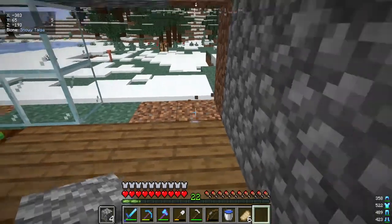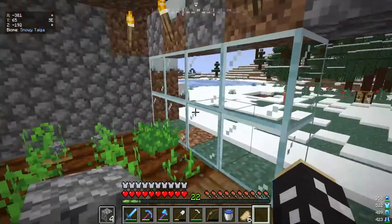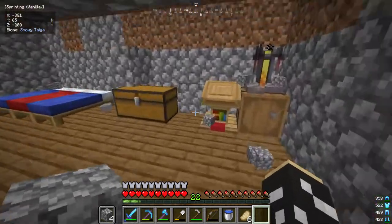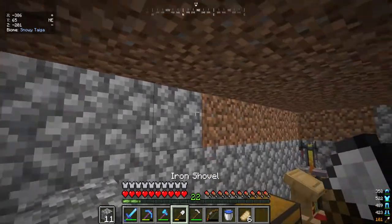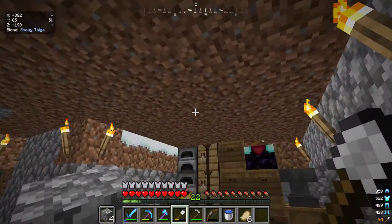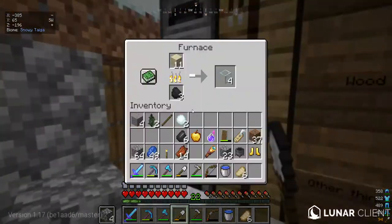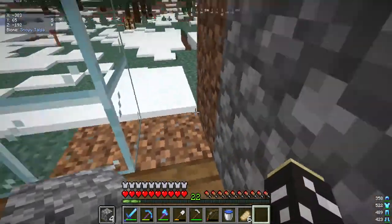We just need six more. Oh, there's also carrots here. Is the roof also going to be cobblestone? Your choice. I think the roof should be like one of the new blocks. What are the new blocks? Cobbled deep slate looks pretty good. Why don't you just bridge up and get the rest of the trees? Are you that lazy? Yeah.